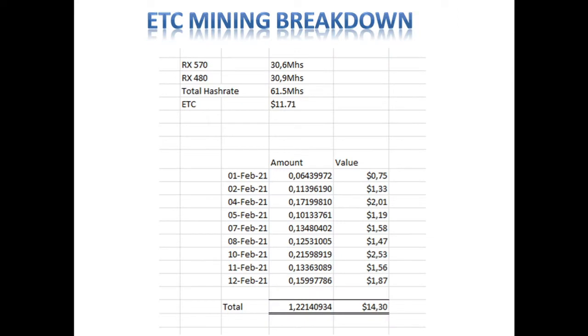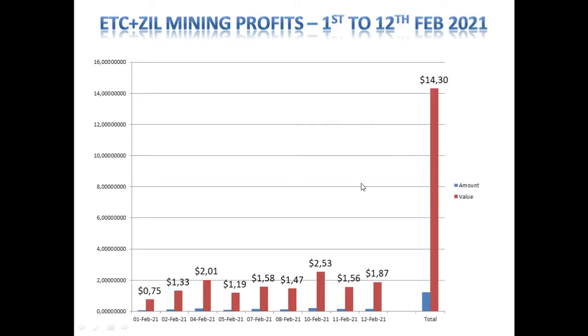In our previous video, Ethereum Classic was trading at $7.70. Ethereum Classic is now trading at $11, which is almost $4 above where we started — good for the specific coin that we are mining. We mined 1.22 Ethereum Classic over the last 12 days to the value of $14.30 at our current trading price.